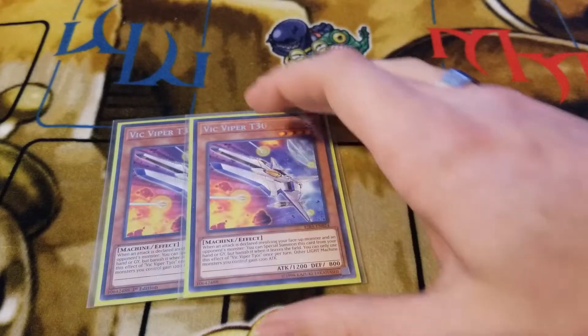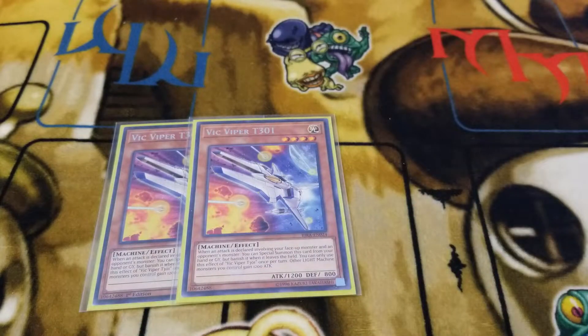Then we run 2 Vic Viper, just because Vic Viper is pretty much a free body and he's very interchangeable with the deck. He floats from the graveyard, he floats from your hand — he's basically a free card all around. His entire purpose is to boost up your other light machine monsters by 1,200. This card is just a huge card, especially for ABCs. Anybody not running this card in ABCs, at least at 1, is crazy and out of their mind.